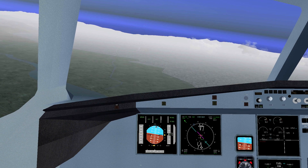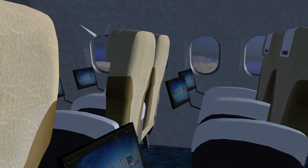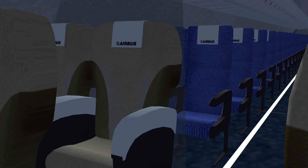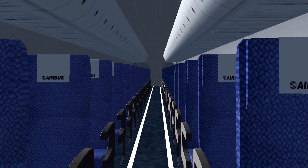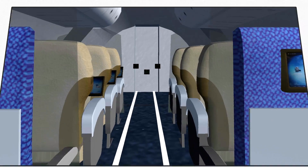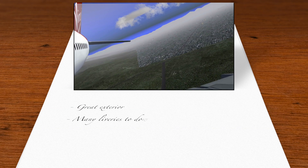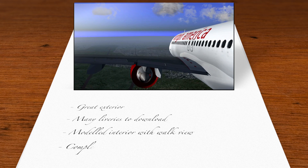You're looking at the A320neo right now. This A320 has a modeled cabin complete with chairs and monitors for the passengers to enjoy their flights. You can actually walk through this cabin by holding the W key and moving the view around with your mouse. If you want, you can also walk into the cockpit or move around the outside of the plane to get some interesting camera angles for your screenshots or videos.